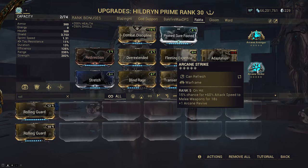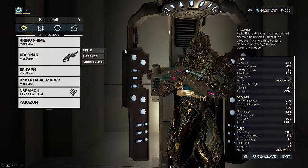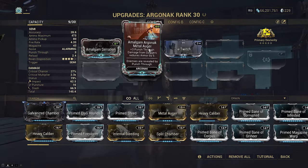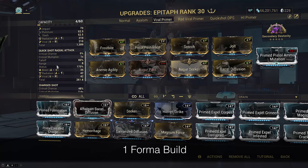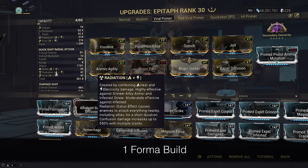Arcane Strike for faster swings and easy kills makes Combat Discipline activate Arcane Avenger. The Arganak build: include Amalgam Serration for extra sprint speed, Amalgam Metal Auger so gas procs can strip, and Arcane Dexterity for combo duration. We bring a viral radiation Epitaph primer — viral to boost damage with procs, radiation to meet the requirement for Rakcta to restore shields.